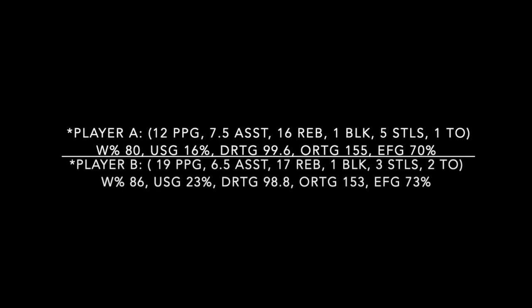Player B was the greatest combine center in the world from last year. His traditional stats: 19 points per game, 6.5 assists, 17 rebounds, 1 block, 3 steals, 2 turnovers. Advanced stats — the only thing that matters: winning percentage of 86, usage rate of 23, DRTG of 98.8, ORTG of 153, and an EFG of 73%.